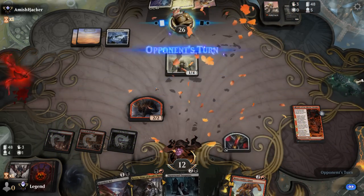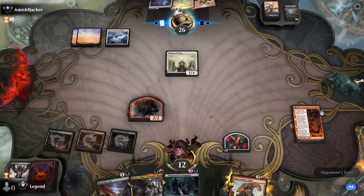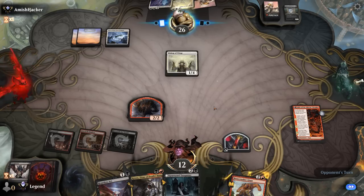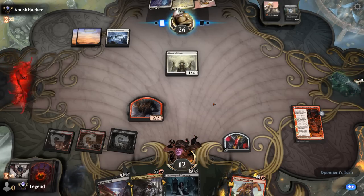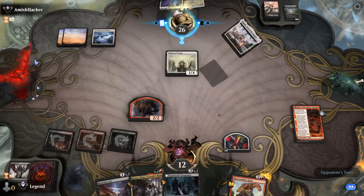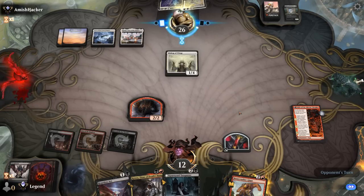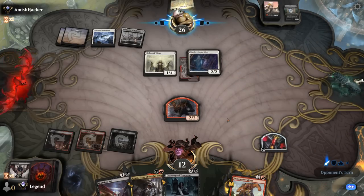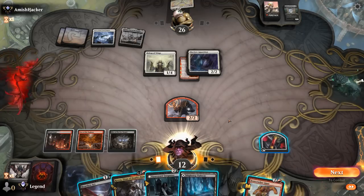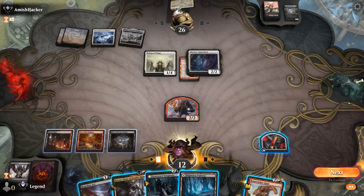Also because the opponent cannot exile the token with Apparition. If the Apparition exiles Fable, I'm not too upset. The only drawback of killing Angel with Bishop in place is that we'll get a 1/1 Spirit, but the extra mana from the Shaman could also come in handy. Opponents go to their fourth land, still no green mana — also have to watch out for Cave eventually. That's going to be a Skyclave going for Reflection.